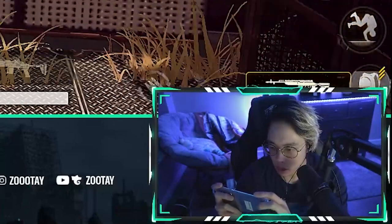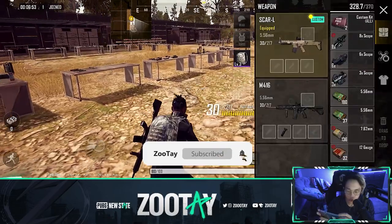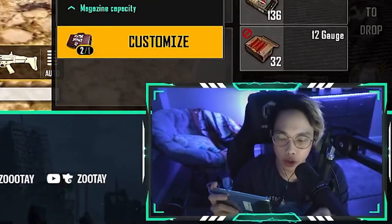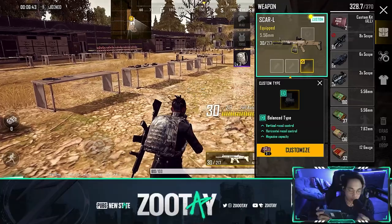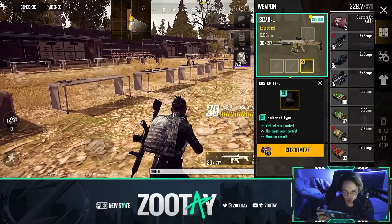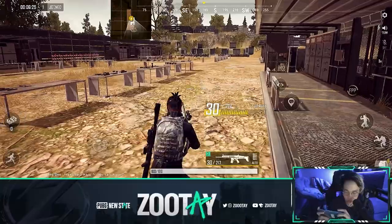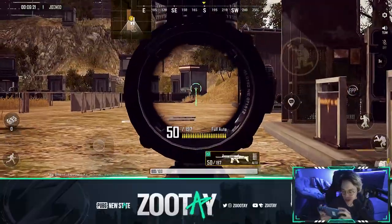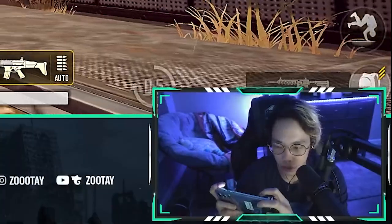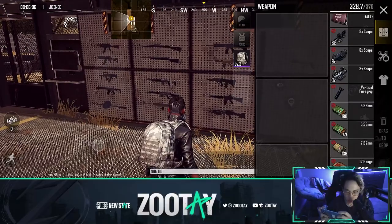Now we're on to the 5.56 weapons - the SCAR and the M4. The M4 can't be customized, but you can already put a lot of stuff on it. Customizing the SCAR is cool: it gives you a special magazine. You can't attach an extended mag anymore, but this magazine improves vertical and horizontal recoil control and increases magazine capacity - from 30 standard, extended mag gives 40, but this special customized magazine gives 50 bullets in the SCAR. It almost becomes like an M249.